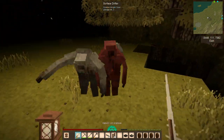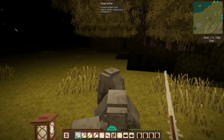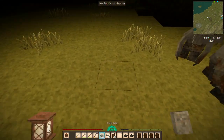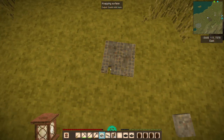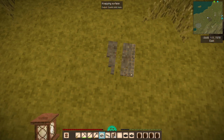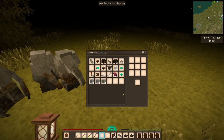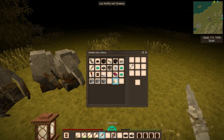Someone in one of my live streams the other day was asking if it was even worth cutting the drifters anymore. Well, you can see I've got three - yes, three temporal gears in my inventory, and the fourth one is in the chest on my back. So in just a little bit of time exploring, I have gotten four temporal gears, so I would say it is worth it.